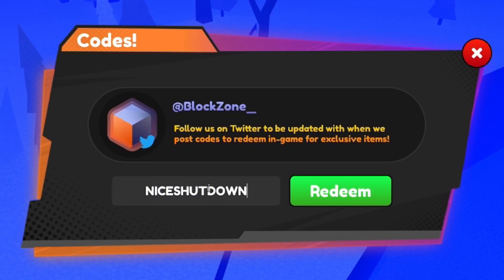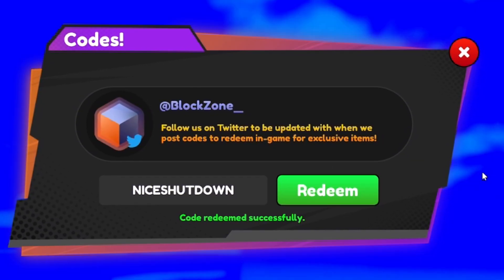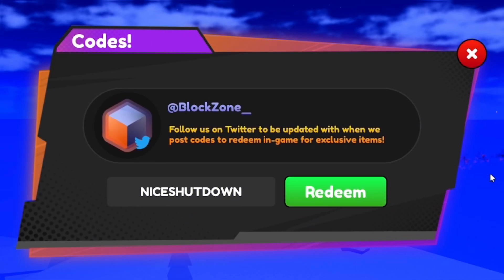Then redeem the code NICE SHUTDOWN — code redeemed for one stat boost and a Yen boost, which is really, really nice. After redeeming these codes, you're going to be stacked up on stat boosts, which is extremely useful.